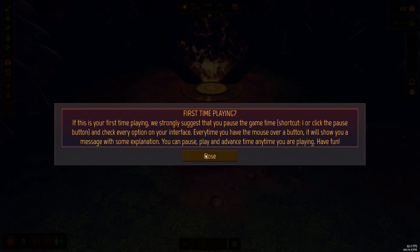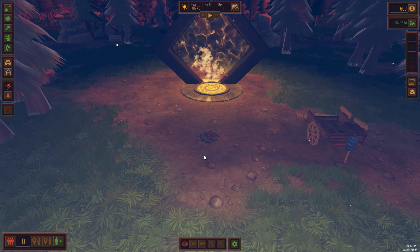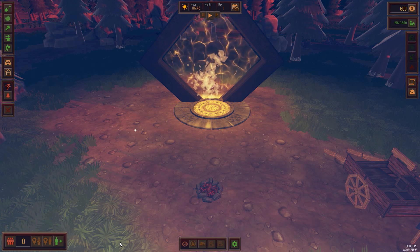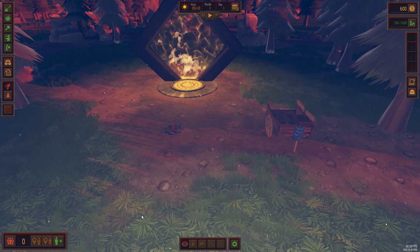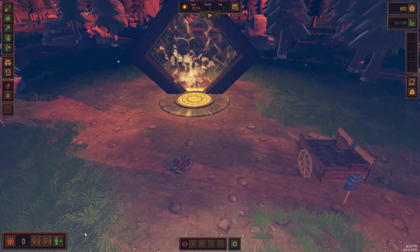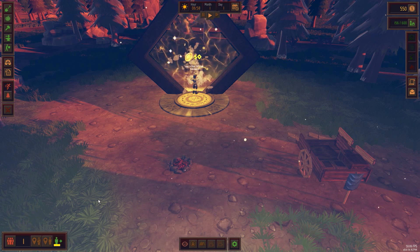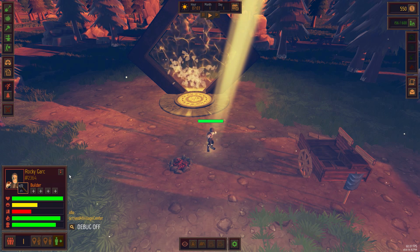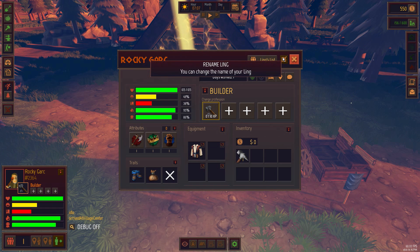This is not my first time playing — I did the tutorial already, so I appreciate it, but thank you. Let me give you a small rundown. There's a bunch of things on screen that might confuse you when you first start off. We have nobody here to do anything for us — I'm like a god without any minions — so we need a couple of lings, as the game calls them. We shall hire them by doing that right there. You, my friend — do you have a name? You are Rocky Gark. Can I change your name as well? Oh, you can!